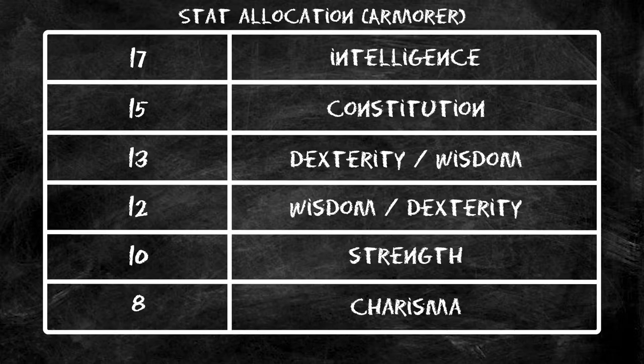Our next two abilities are Dexterity and Wisdom — these can be flip-flopped depending on how you feel. We're taking a feat that helps with Dexterity saving throws, so you could put that in Wisdom instead. For this build we'll put it in Dexterity, but if you plan to multiclass into something like Cleric, definitely put it into Wisdom. For the last two stats, we're basically dumping Strength and Charisma, but we'll find interesting ways to use Strength later.